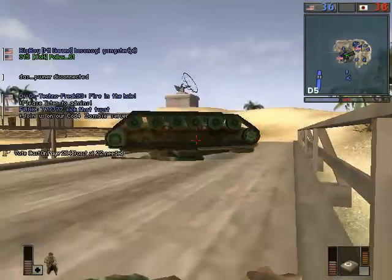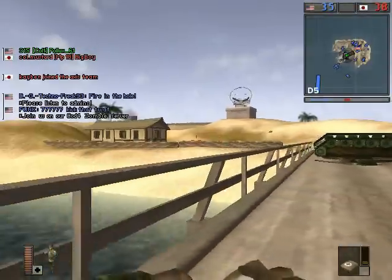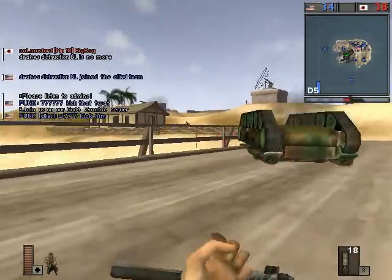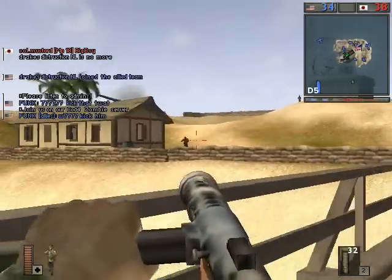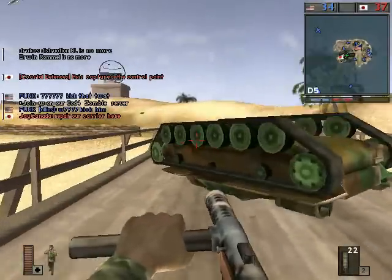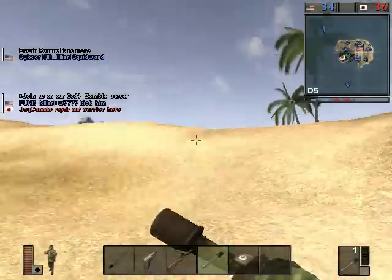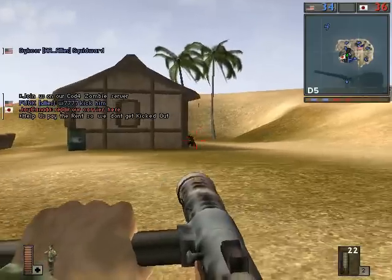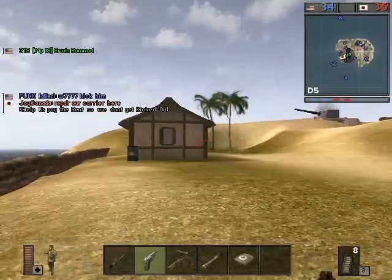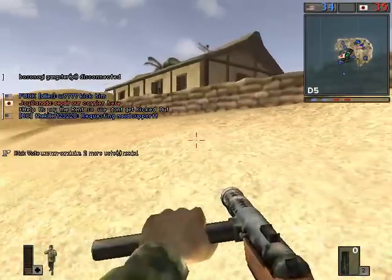I'm going to take this med pack so I can heal myself. What is up with that tank? I don't think I've ever seen it happen like that before. If a tank is upside down it blows up almost immediately, but apparently because it's on a bridge it may be a weird thing with the collision where it doesn't recognize it's on the ground — it may be treating the tank as if the ground is water, so since it's not on the ground it's not taking the damage it normally takes.